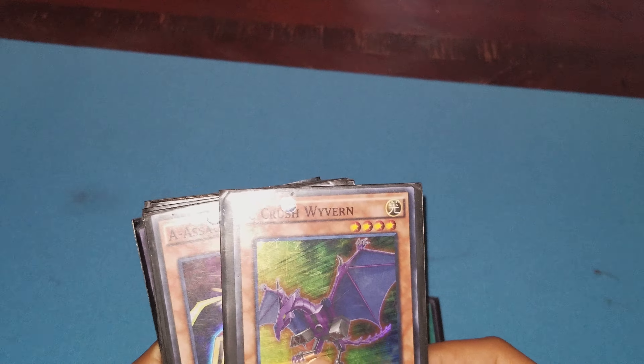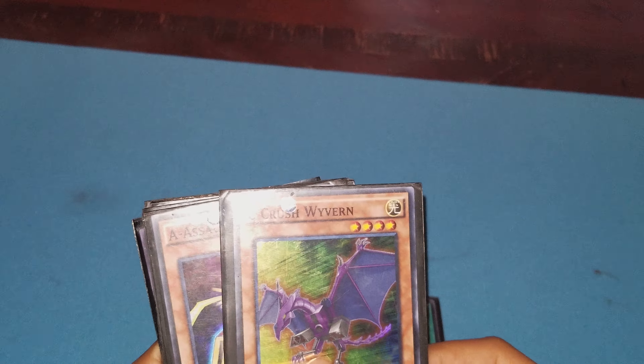As you can see, I have this one as the intro card. Silent Doom — I have a trap card. As you can see, spell card, trap card, spell, spell, spell... Metal Z Tank, as you can see right there guys. I'm making it get focused. Crush Weaver, Soul Core, trap card.